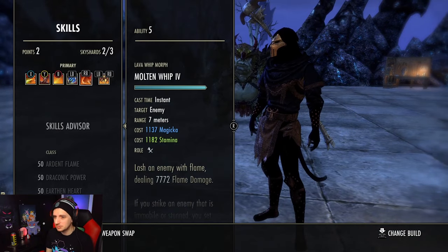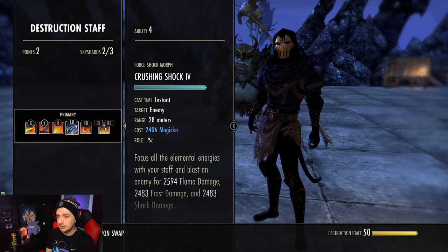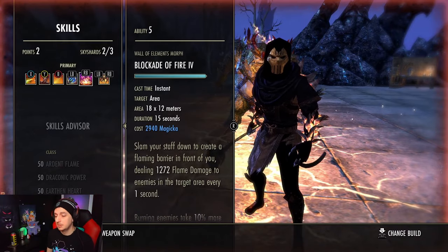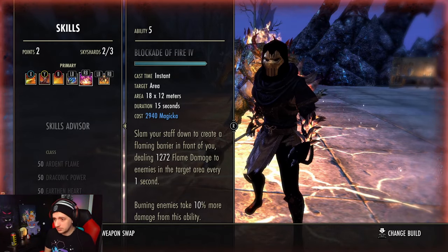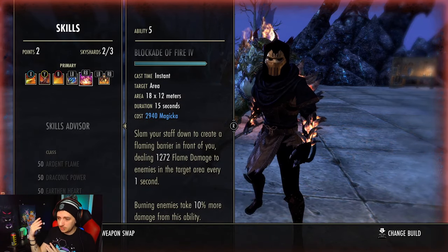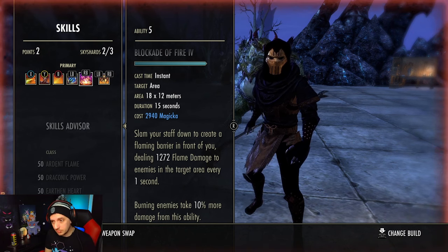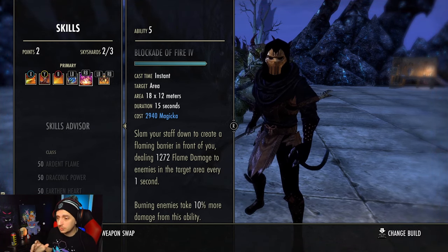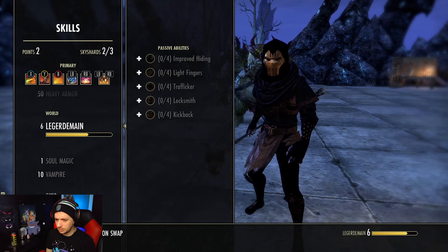Some other noteworthy abilities you can run: Elemental Blockade - this is not a meme. It's really strong because Blockade Fire ticks every one second, so it's getting double the effectiveness of Dragon's Appetite as well as Draugrkin. Any DoT ticking every one second is really going to benefit from this and it also increases the damage to burning enemies by 10% - and everyone's always burning right. This is really good for battlegrounds because everyone's stockpiled in a congested AoE area. This is probably going to be your hardest hitting ability of everything - what's going to generate the most damage.